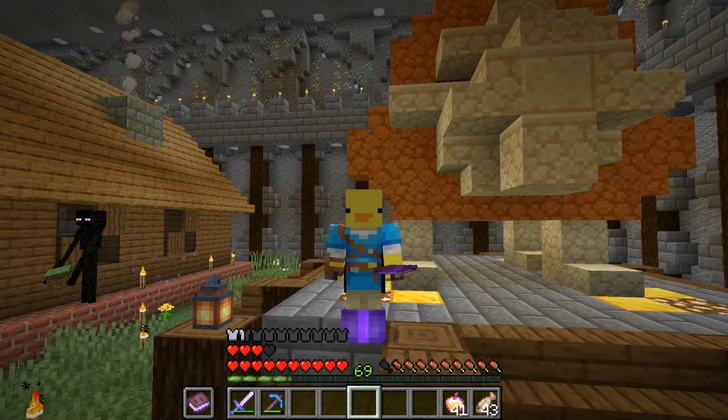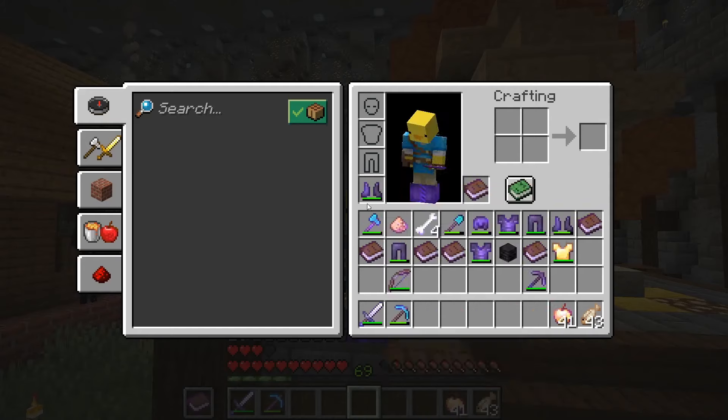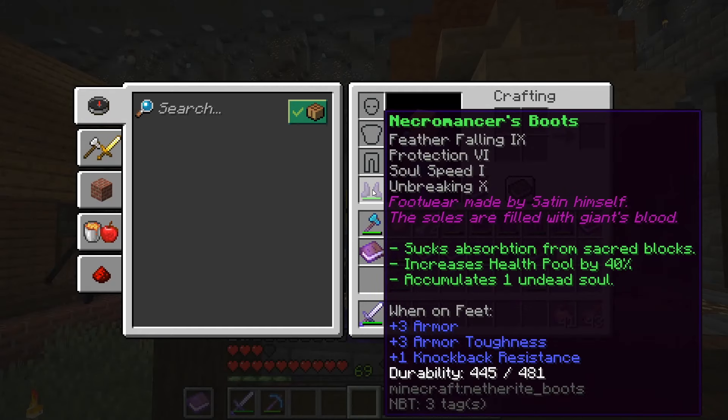The next item we have are the necromancer boots, which are Feather Falling 9, Protection 6, Soul Speed 1, Unbreaking 10, Netherite 8 boots that suck absorption hearts from sacred blocks and increase your health pool by 40%. They also accumulate one undead soul. One interesting thing — the way they spell Satan on these, I don't think it's supposed to be spelled with an 'i'. These might become rare so I'd keep them if you have them.